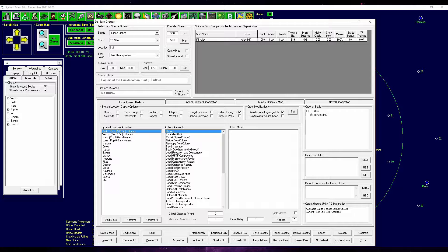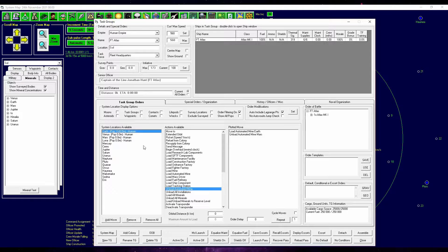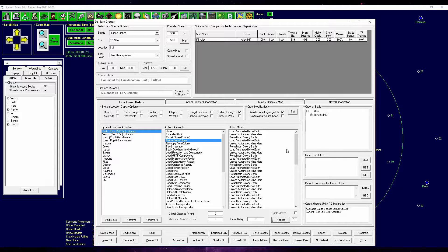As they're called. We're loading automated mines on Earth and going to bring them to Mars, unload them there, then go back to Earth, refuel from colony, and repeat the whole process — let's say 19 times. Click repeat and the list gets filled.